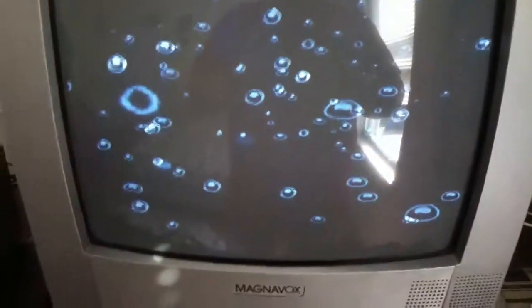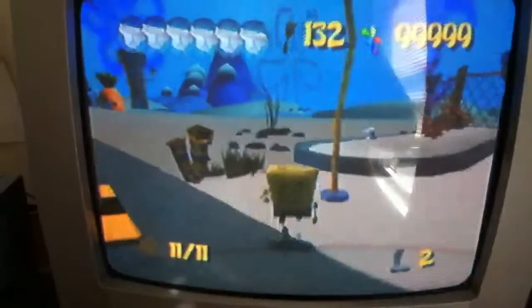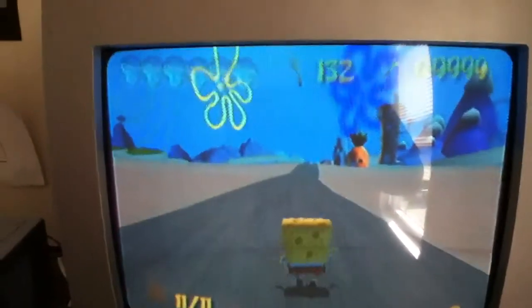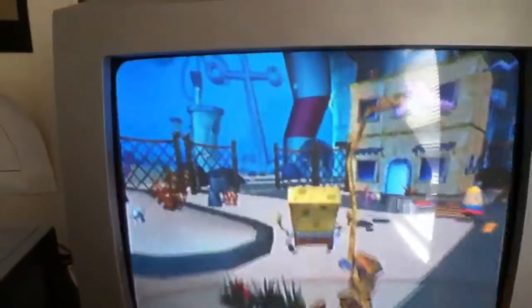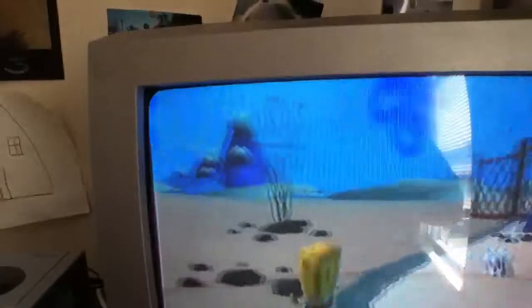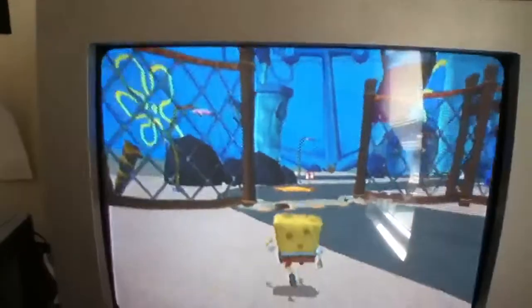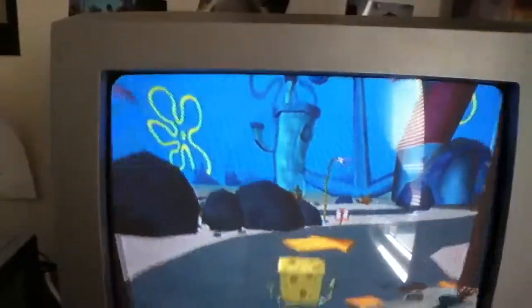Once that's done you can basically go out of bounds. Like, it's hard to explain — for example, you can walk on this road and the hand is supposed to take you away but it doesn't. When it does do that it will take you away, so that's the only bad thing about this glitch. Now what I was gonna show you — I'm gonna show you how to get over here without the gate being open, even though it's easy to open.